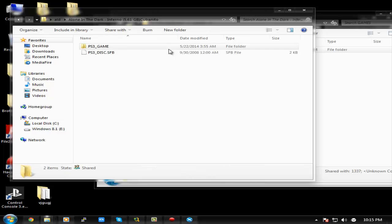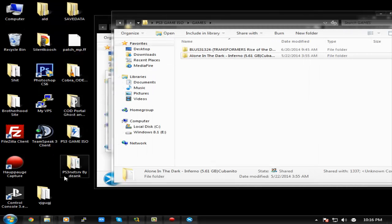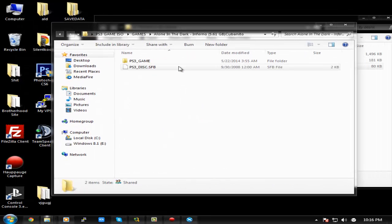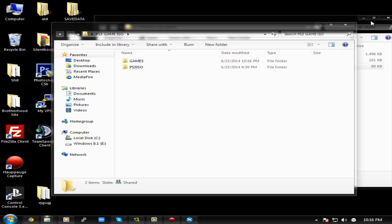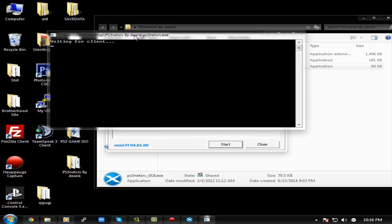I have a few games laying around — Alone in the Dark, for example. Whatever games you want to use, put the folders into the Games directory. Make sure it's not a folder inside of a folder — open it up and confirm you see 'PS3_GAME' and 'PS3_DISC.SFB'. Those two files need to be visible. Once that's done, click Start in the GUI. It'll open a Command Prompt and say 'Waiting for client'.